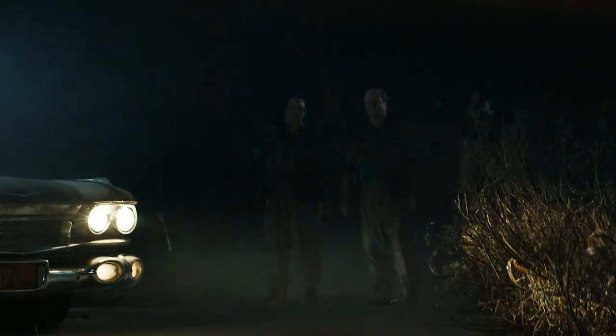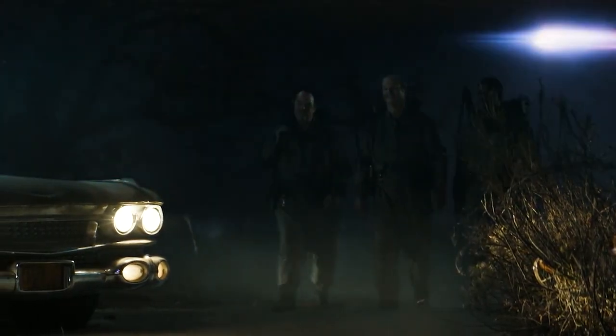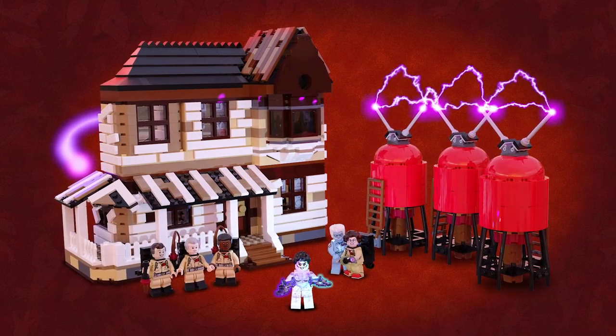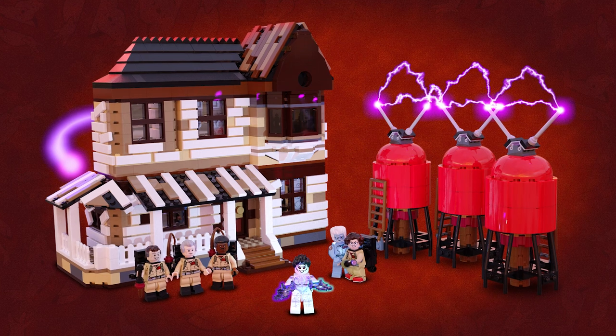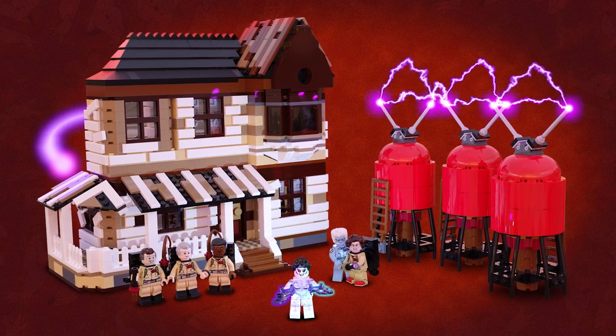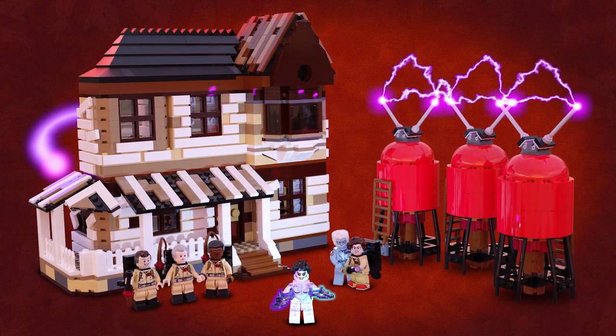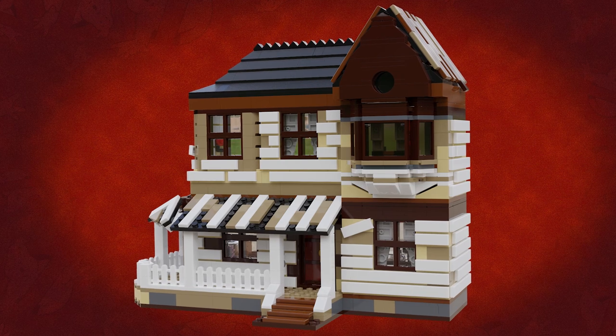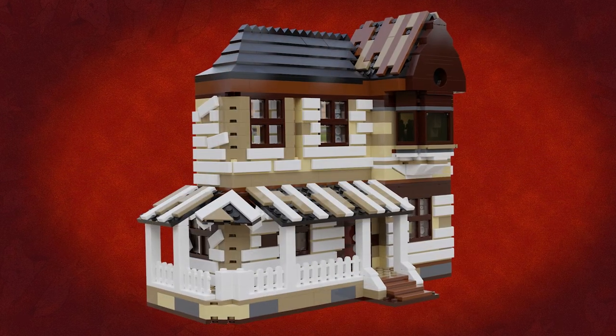Backed up by the return of the now legendary original Ghostbusters, I tried to balance making a set that would have everything I wanted with how I thought Lego would realistically make this. I took some inspiration from the Lego Stranger Things Upside Down set, borrowing the tiled technique on the front of the house to give the look of wooden planks.